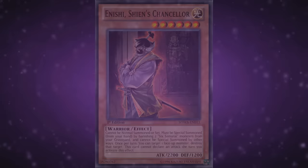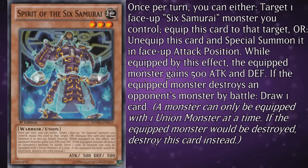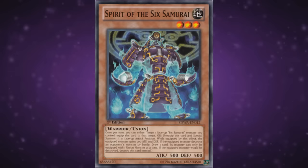Spirit of the Six Samurai is a level 3 union monster. Very few things have aged as badly as old union monsters, but at least this one isn't quite Keith Richards level. He's got 500 attack and defense, the standard union equipment protection effects, and any Six Samurai monster he's equipped to gains 500 attack and defense, and whenever he destroys a monster by battle, you draw one card. It used to be a cool piece of equipment during the early Six Samurai days, letting them beat over bigger targets and getting draw power from doing so, but that's no longer the case.